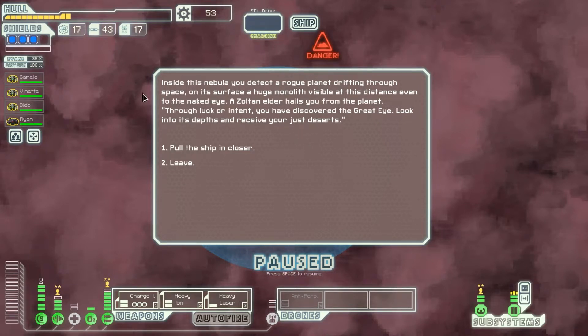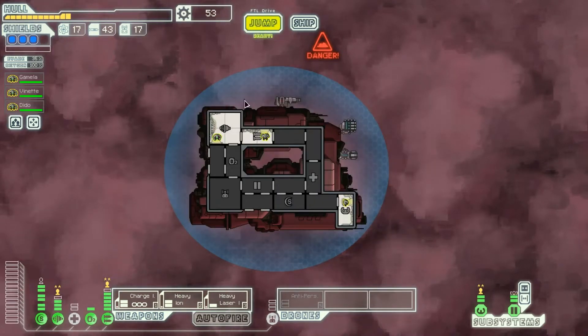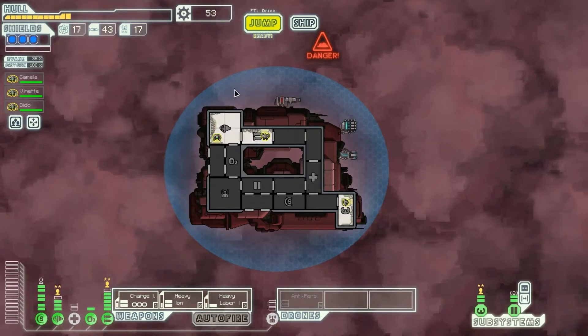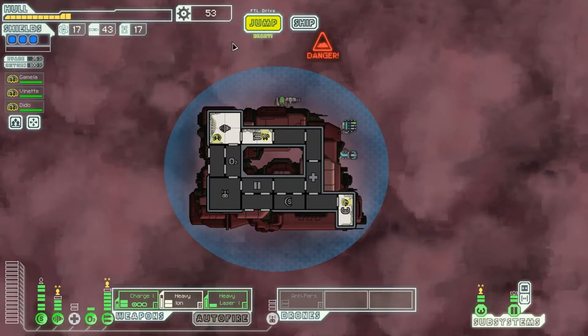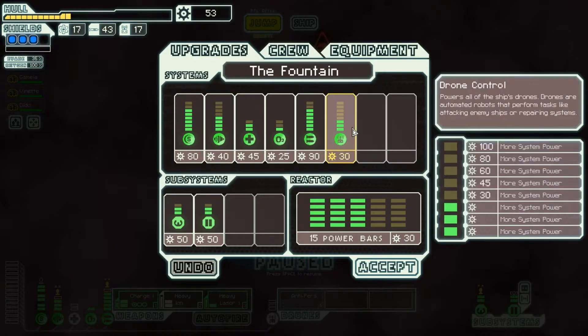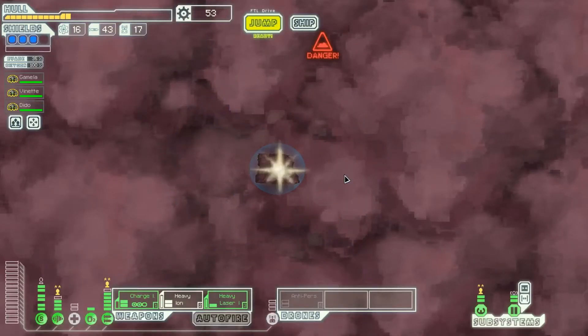Do we want to risk the Great Eye? This could kill one of our crew. On the other hand, most of the time it will give us great rewards. We're doing things casually around here well enough — I think we can keep the ship running with only three crew. I'm going to risk it. Ryan just died. Why wasn't anybody around here to tell me not to do it? If only somebody had warned me about the dangers of the Great Eye. I guess we don't deserve to have four crew. That's a shame.